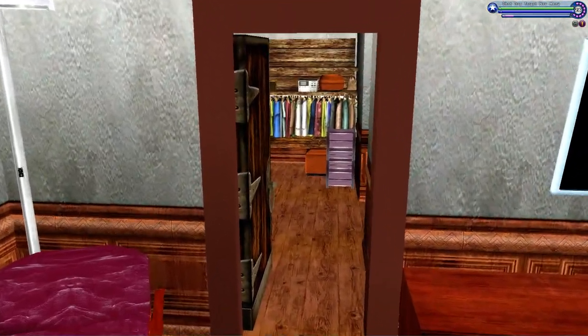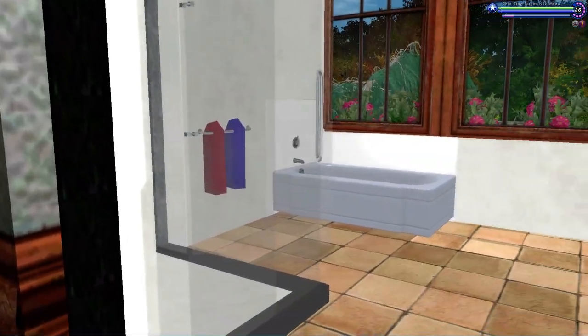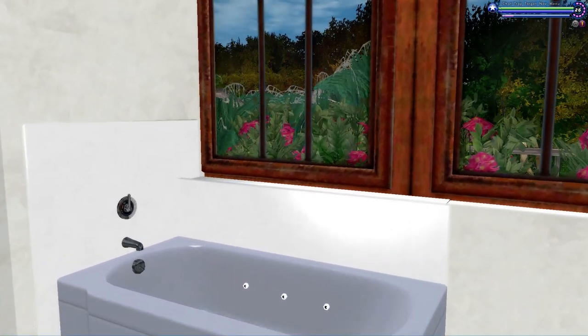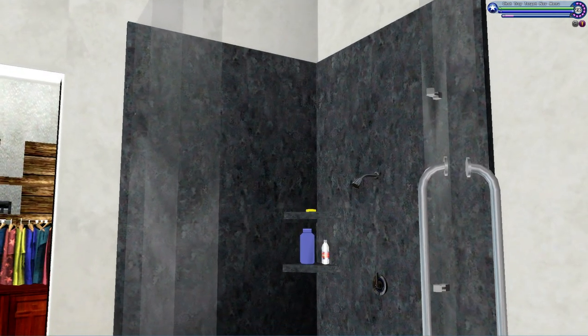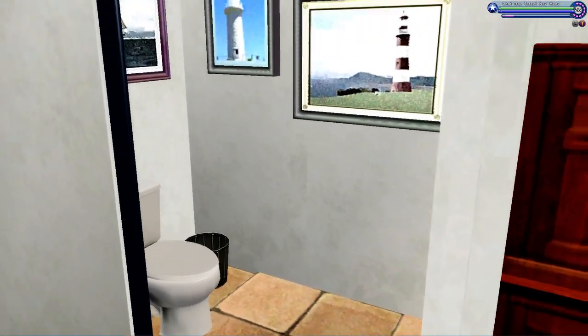Of course, the master has a walk-in closet with lots of clothes and odds and ends, and a nice bathroom. I like this bathroom — it's got a whirlpool soaking tub, towels in the super group colors, a shower with a granite surround, granite double sink, and a little water closet.